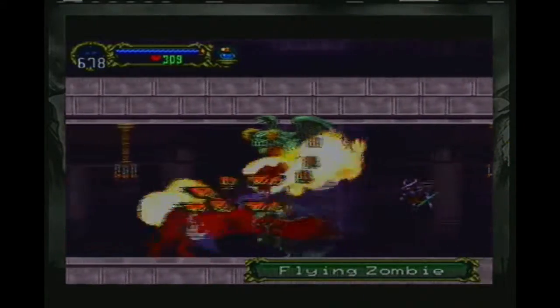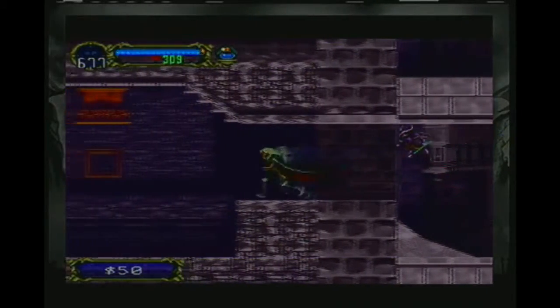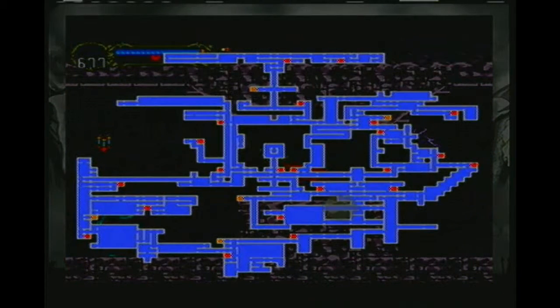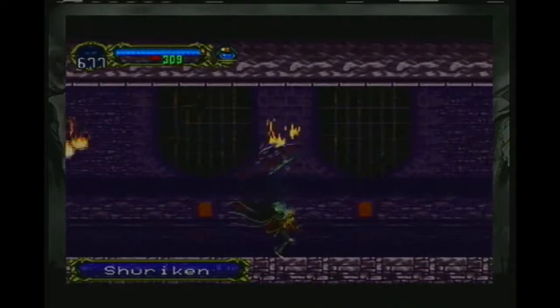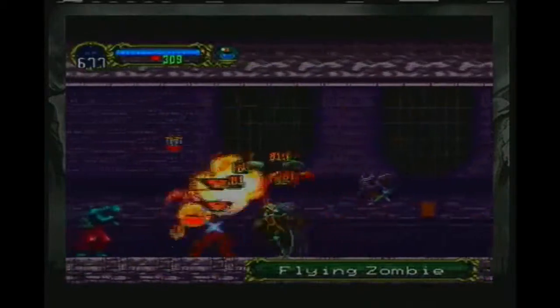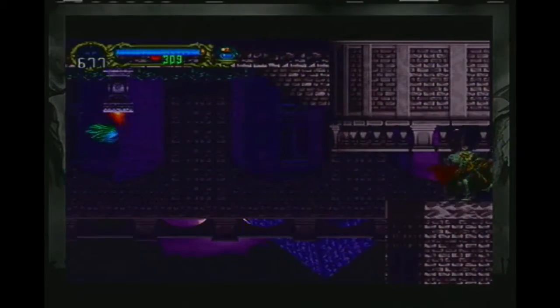Let's have some more fun with this, shall we? This sword is just ridiculous. So now I guess all that's left is to head towards the center of the castle. We got a frankfurter from a flying zombie. I don't think that's the type of thing we want to be eating. This sword is just ridiculous.